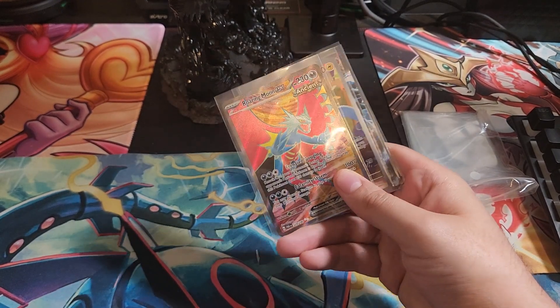Coming up next: I got some Yu-Gi-Oh 25th Anniversary Collector's Boxes, should be arriving in the next few days — that's going to be a great video because we're guaranteed three of those collector stamps. The fact that we pulled that Effect Veiler today was pretty incredible. If you didn't see that, go watch that video. That 25th anniversary stamped Effect Veiler was awesome — and out of three packs, that was the best we could do. Alright guys, catch you on the next one — peace!